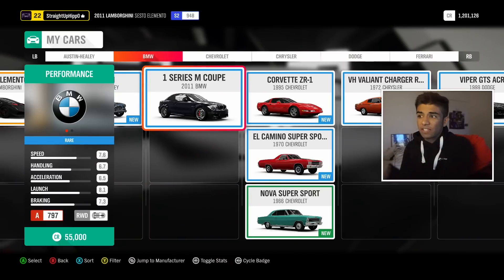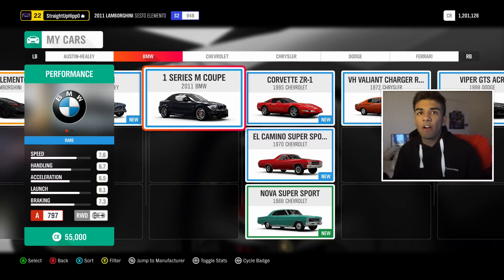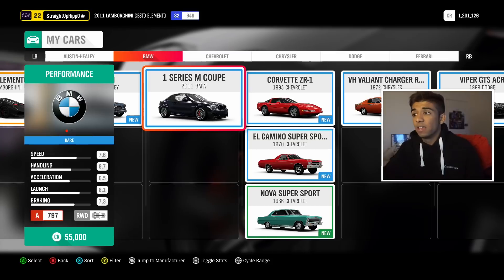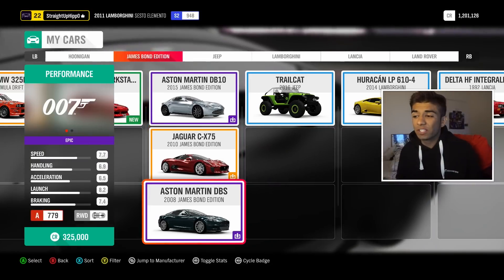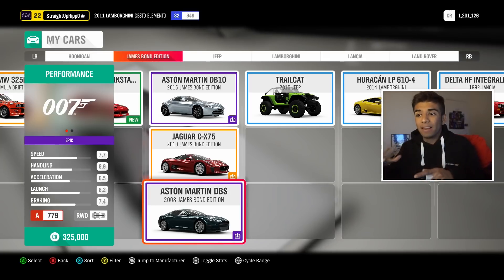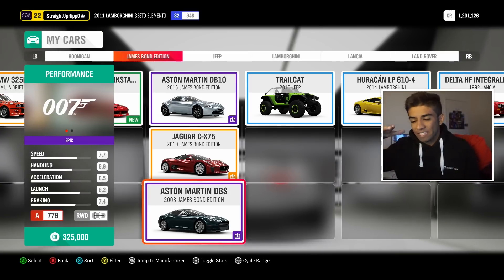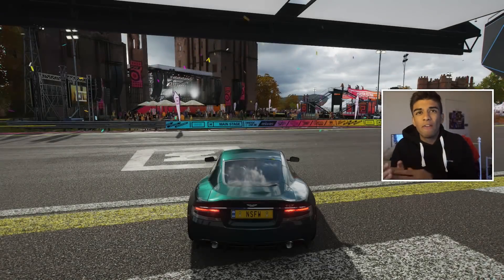First, let's talk about front-engined rear-wheel drive cars. This 1M is a car I've been using for a while. In Horizon 4 you'll find that cars have much more individual tendencies. This front-engined rear-wheel drive BMW is very heavy — BMWs are generally known for being quite heavy. The 1M is lighter than an M3 but won't feel as light as something like a Z4. If we go to something like the DBS — the James Bond DBS — it's still heavy but a lot more balanced. It's a supercar made to go faster and you can tell it's a more potent machine.